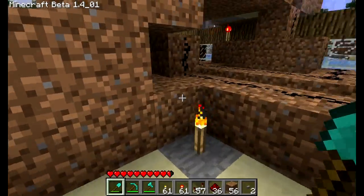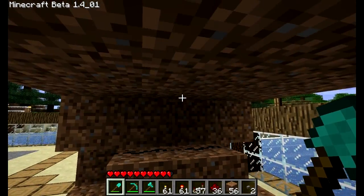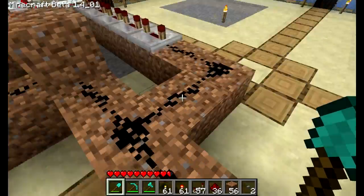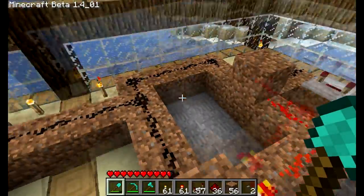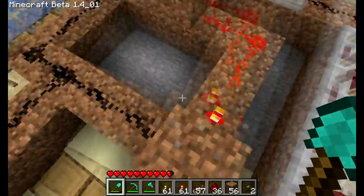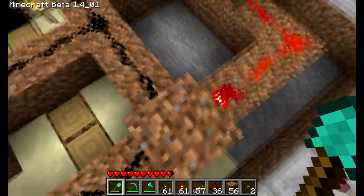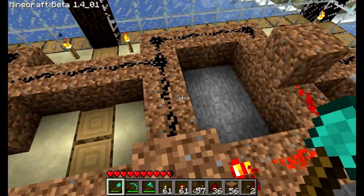Starting off, this right here is the redstone input from the pressure plates. It goes down here and splits that direction and right there. This little loop right here - when it gets input it toggles between two different states: either this string of redstone is on, or this string of redstone is on.